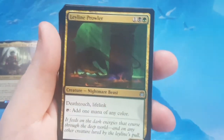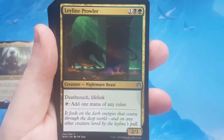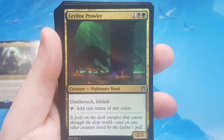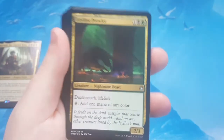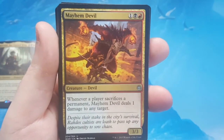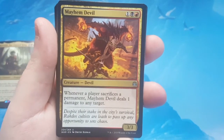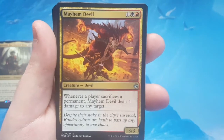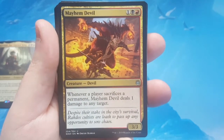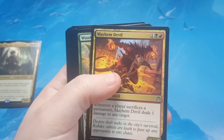Leyline Prowler is 1 black, 1 green, 1 of any — it's a Nightmare Beast, a 2/3. 3 to cast for a 2/3 is nicely costed, and it has three abilities: Deathtouch, Lifelink, and it taps to add 1 mana of any color. I'm not really sure the mana ability fits into a Nightmare Beast situation, but hey — I'm not Wizards, I don't make them, I just play them. Mayhem Devil is one of my favorite cards from War of the Spark. It's 1 black, 1 red, 1 of any for a 3/3 Devil — whenever a player sacrifices a permanent, it deals 1 damage to any target. The theme for Korvold was sacrificing, and they did it in droves.